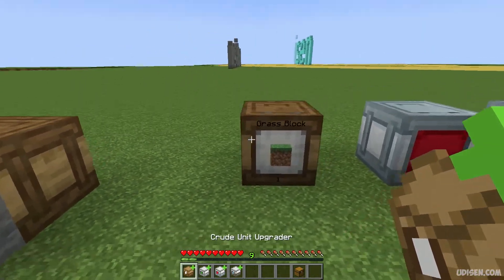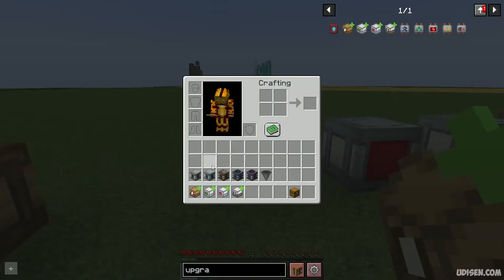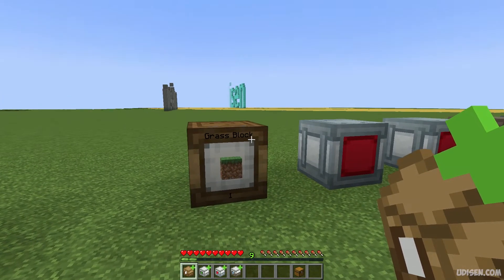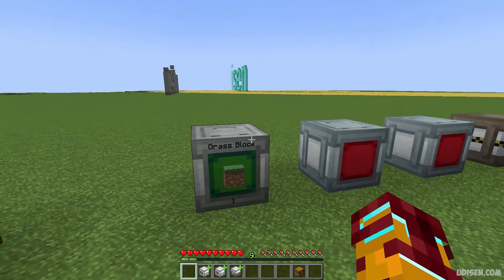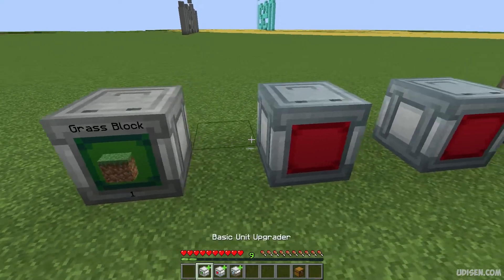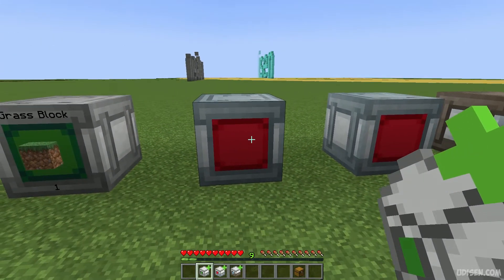Then choose, for example, crude unit. Press and choose option crude unit upgrade. Press right mouse button, press and hold shift, press right mouse button — you upgrade it. Now it is the basic storage unit. Totally the same story with the basic storage upgrade.